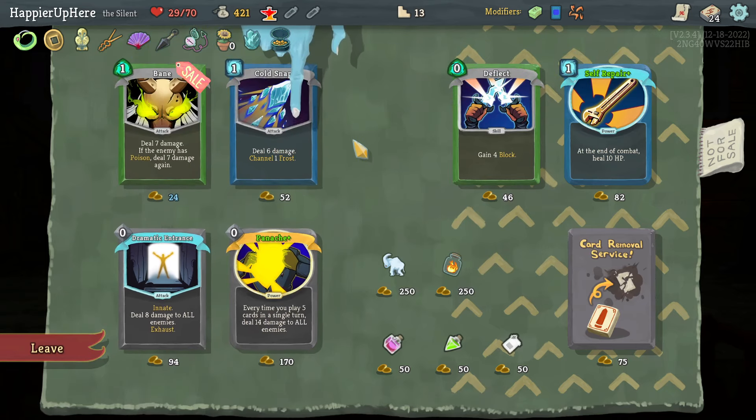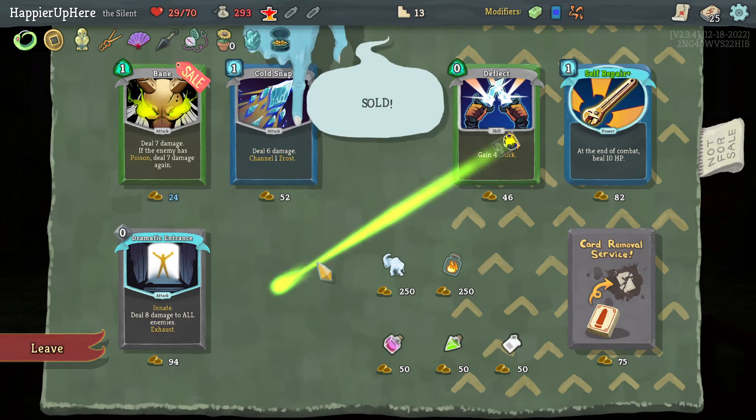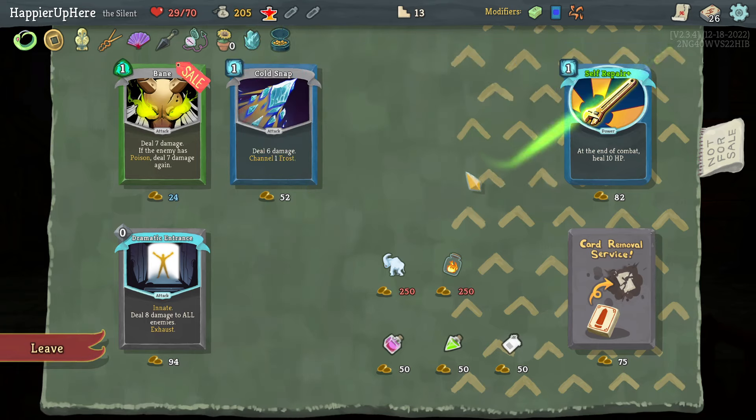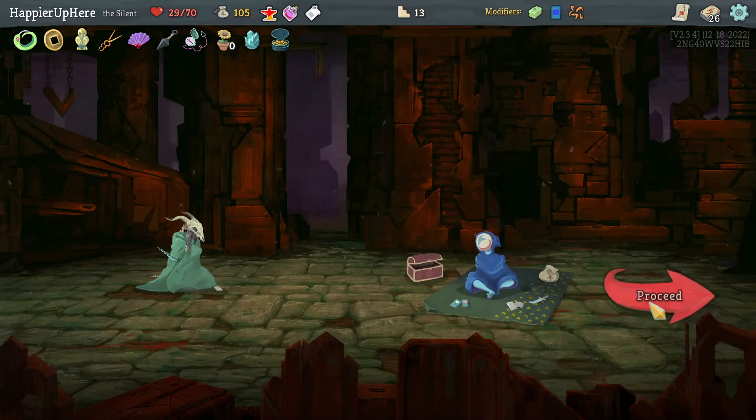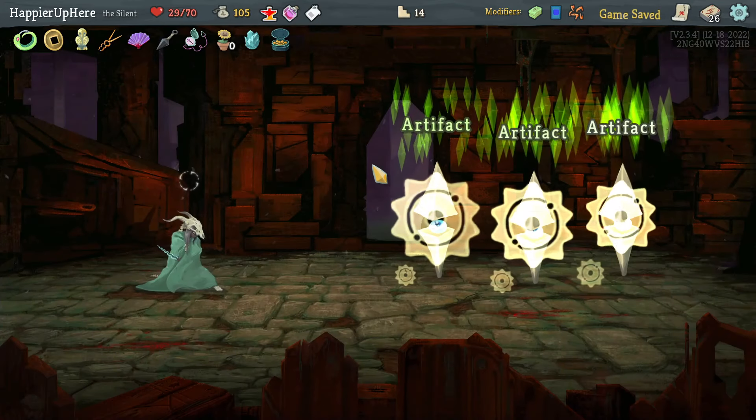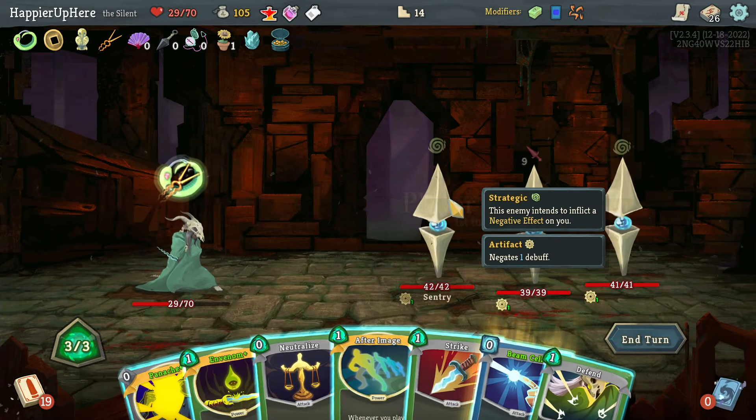Dramatic Entrance is expensive too. I think I'll do the Panache — it might be worth it. Let's take Panache. Deflect is good — let's also buy a Weakness Potion and a Chaos Potion. I don't have faith that I'll get a potion in this fight, so let's just make sure I have some potions on hand.